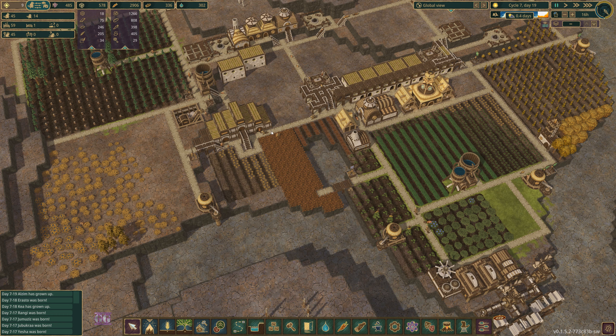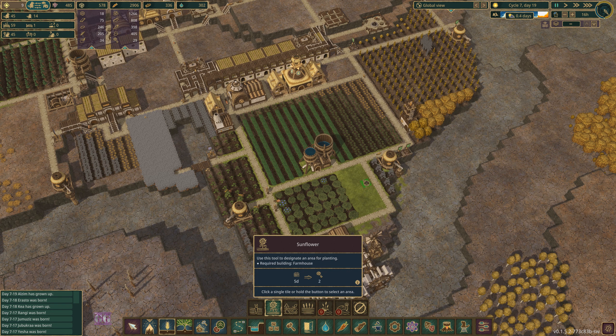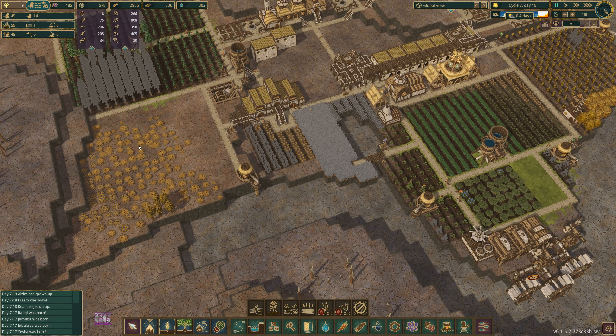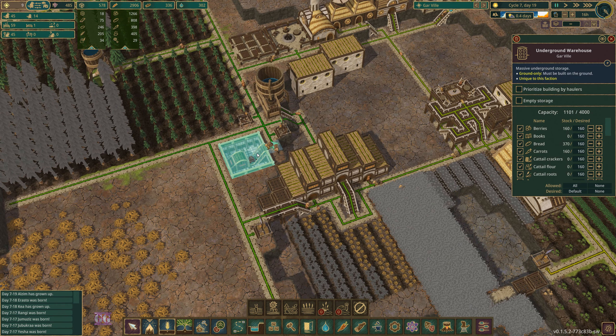We have carrots, we have sunflower seeds. Unfortunately with the drought we are losing a bit — maybe we can put a few sunflowers here so it's in the green area and it's good. And berries, we are doing good, so we can actually remove these berries. And at the end of the day I did make an underground warehouse, so I'm making space here and planning features — we can put another one here.